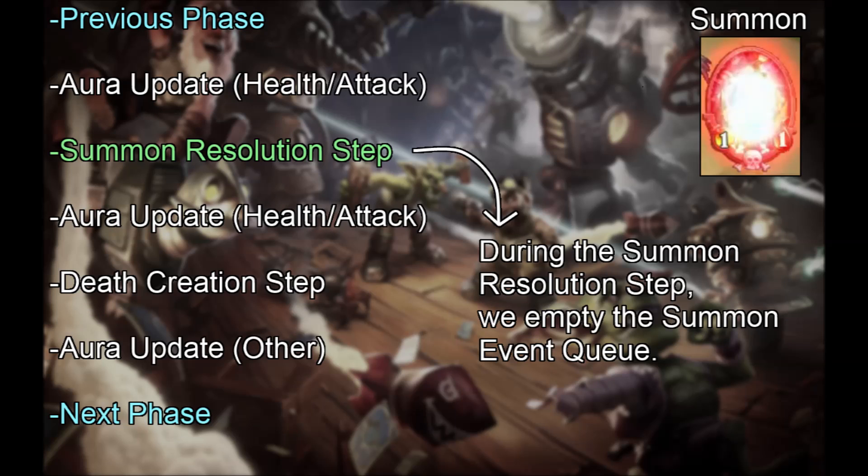That leaves summon events. If they're delayed, when do they resolve? There is another step after each outermost phase that we did not talk about before: the summon resolution step, which is surrounded by aura update health attack steps. During the summon resolution step, we empty the summon event queue, which was filled with any summon events of the previous phase. We do this before the death creation step, so zero-or-less-health minions do not die until after the summon resolution step.